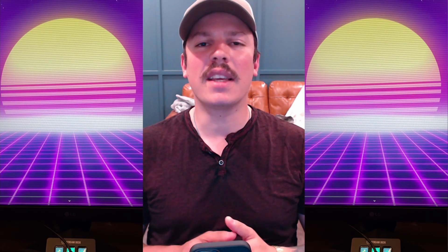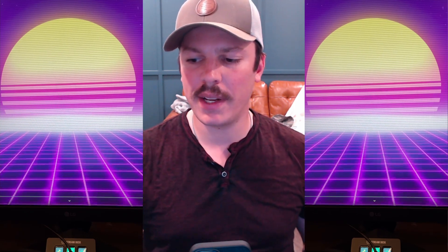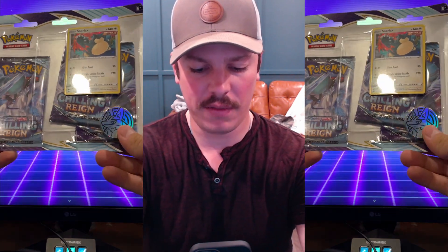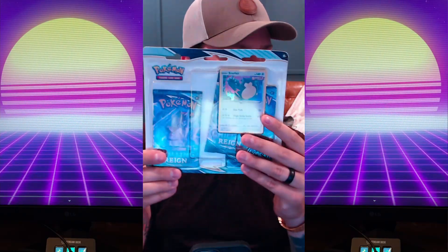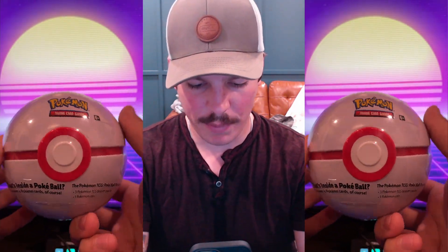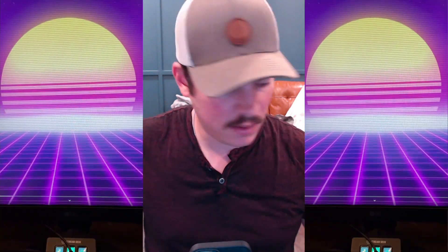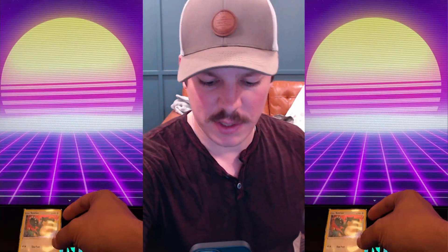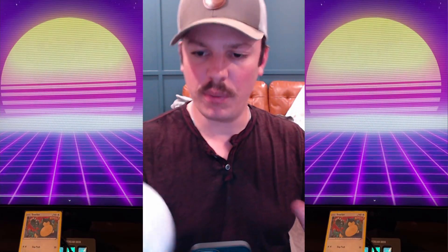Hey, what's going on YouTube? I wanted to get another video out, just a quick little mid-week opening. I was able to find a little three-pack of Chilling Rain with a Snorlax promo, and I also found — I never see these — a little Pokeball. So I'm going to start by getting the packs out of the Chilling Rain. Here are those three packs and that promo Snorlax. I always like having cool promos, especially when they're first gems like Snorlax. Then we'll get this Pokeball opened up and see what's inside.